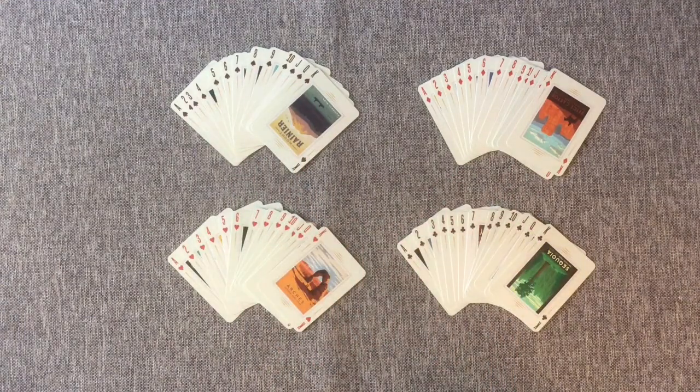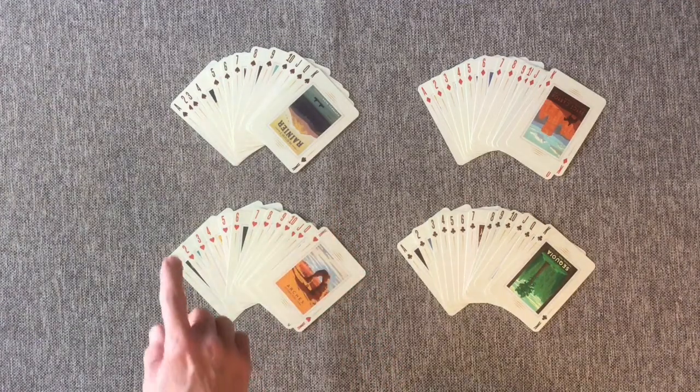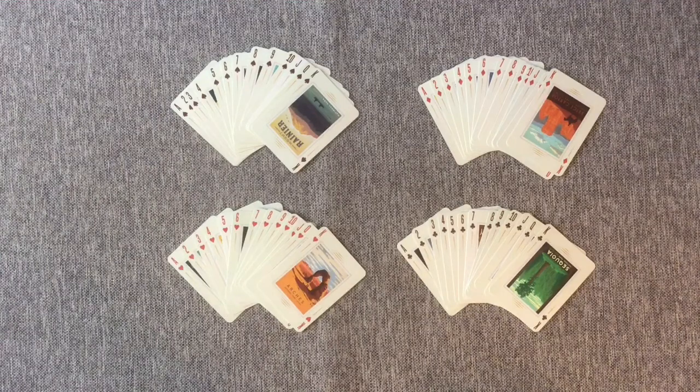So when you're going to play Solitaire, you need to have all four of these, and this is what your game is going to look like when you've won. The object of the game is to get all of your cards up in order, from Ace all the way up to King in their respective suits.